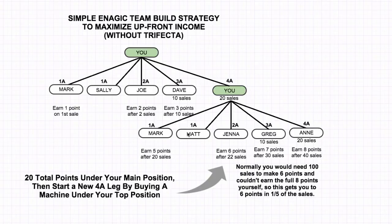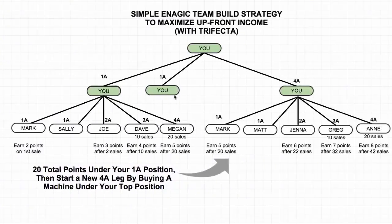Ideally you want one leg to be the 4A leg that you're building under where you make a lot of money from. Then hopefully one of these other legs takes off. Now with the trifecta plan, you're actually designing it so that you have two strong legs — you're almost just creating the legs and then everything else goes under there. You got the trifecta, you got these two positions, so you start building under yourself. As soon as you rank up in the compensation plan, you're actually going to earn double the bonuses. If you get this position to 6A, you're going to earn bonuses from this position, and then this position is automatically going to be 6A as well, because there's 100 spots under here. So as soon as you rank up one spot, the other spot automatically ranks up too. That's the beauty of doing it this way.